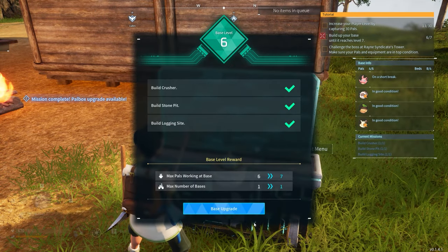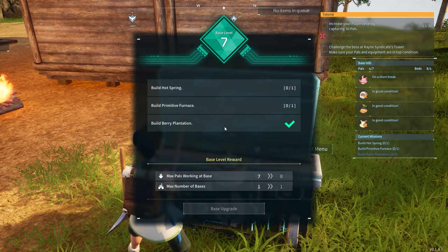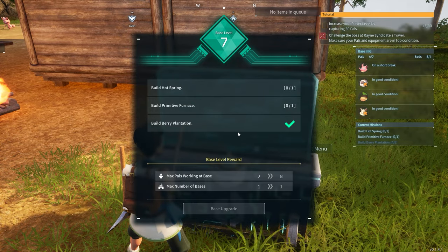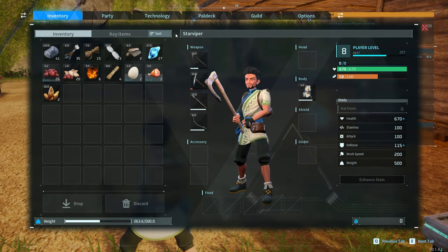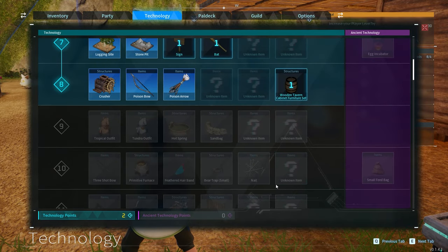Once you decide to settle down and build your base you will have to get a pal box. This device is a core element and will let you capture a specific territory as well as store captured pals and manage them. Every time you complete different tasks you will be able to upgrade it and it will offer you the possibility to get more pals to work for you.